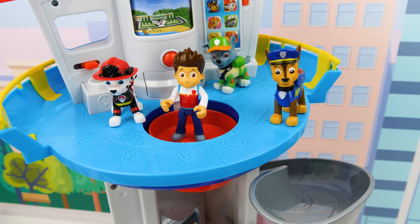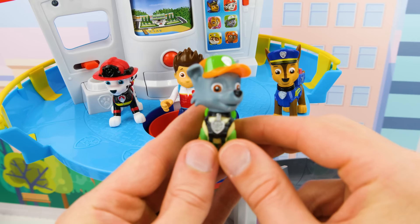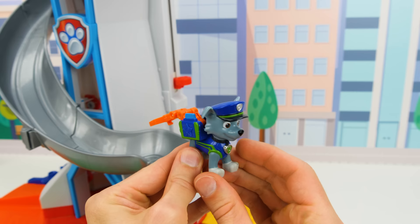Our next pup for a new uniform and new vehicles is Rocky, our recycle pup! Let's send him down the slide! Wow, look at how sharp Rocky looks in his police uniform — I really like the green markings! Let's see what happens when we push his pup badge. Whoa, it pops out his grabbing arm for collecting garbage!